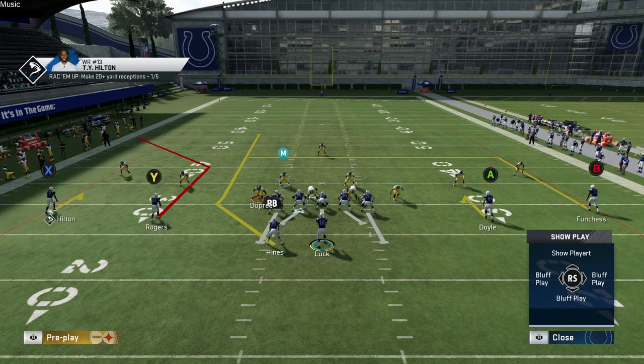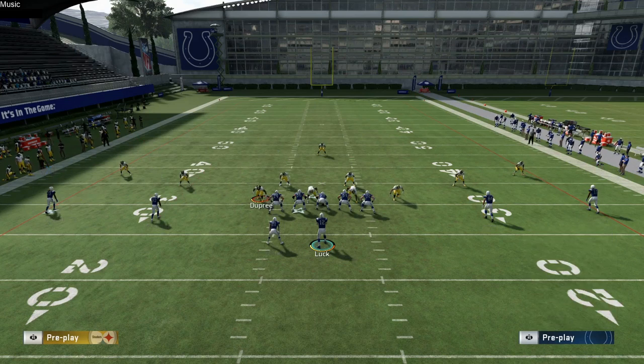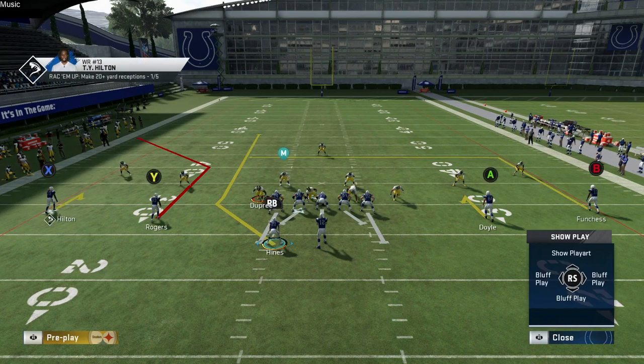What I really like to do is put the A tight end on a hitch route. I have two setups from this play — this is the first one. Immediately you have two hot reads, so in case your opponent is blitzing, you have a nice hot read to the hitch route to the A tight end, and you still have your RB coming out of the backfield.